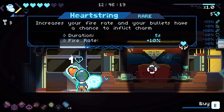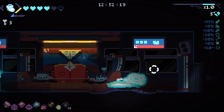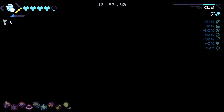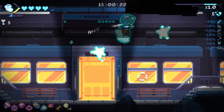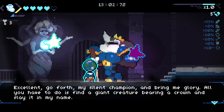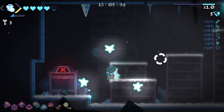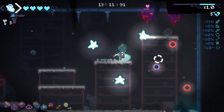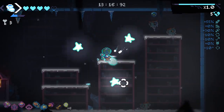Increase your rate of fire and your bullets have a chance to inflict charm. Chance of shooting four directions — hell yes, I'll take that too. Oh-ho-ho, we are the absolute planet — we've got stars circling us! This is so cool. And now we can apply fear and charm. We got orbiting stars — I know that stars don't orbit around planets, that's stupid, but you know what I mean.